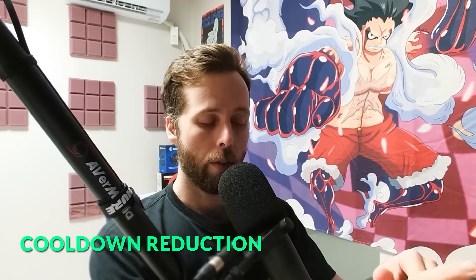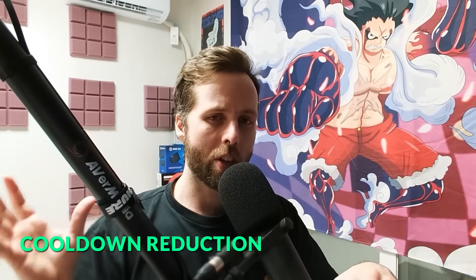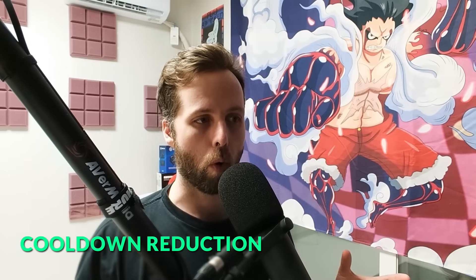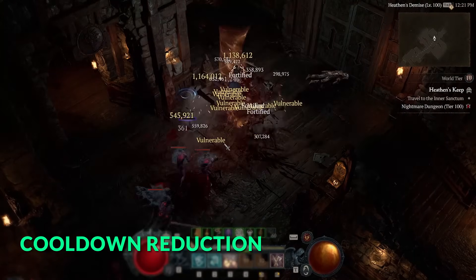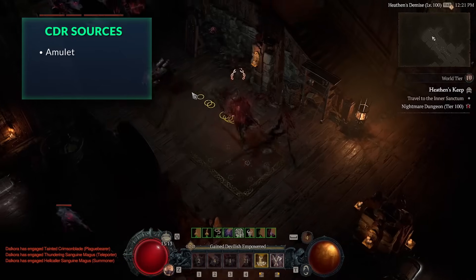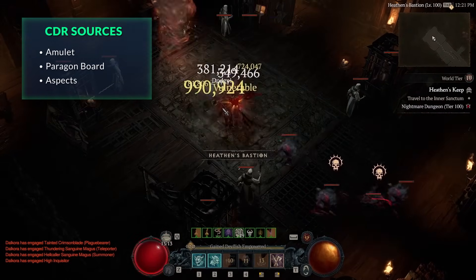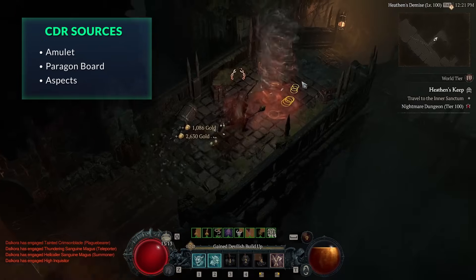Cooldown reduction makes your class powerful in every respect — being able to press your buttons more often means everything is more powerful: your defensives, your offensives, everything runs more smoothly and the class is more fun. Find it everywhere you can — it rolls on helmet and amulet, and check your paragon board to make sure you're not missing any nodes. Cooldown reduction is probably the most powerful stat in the game, so lock down as much as possible.